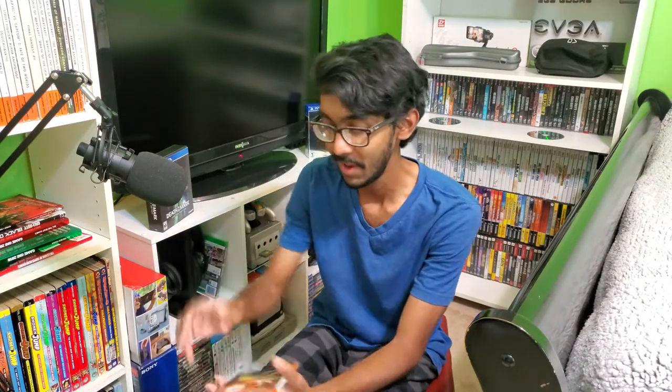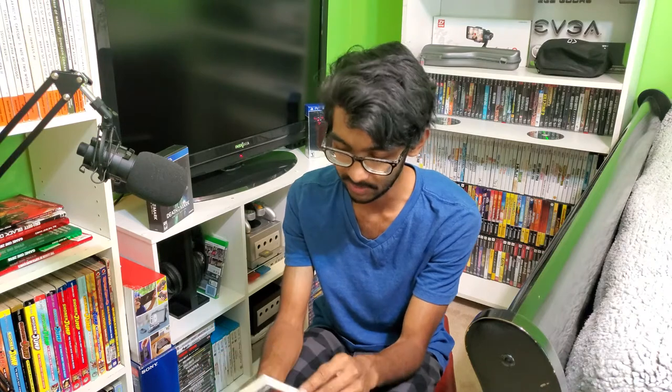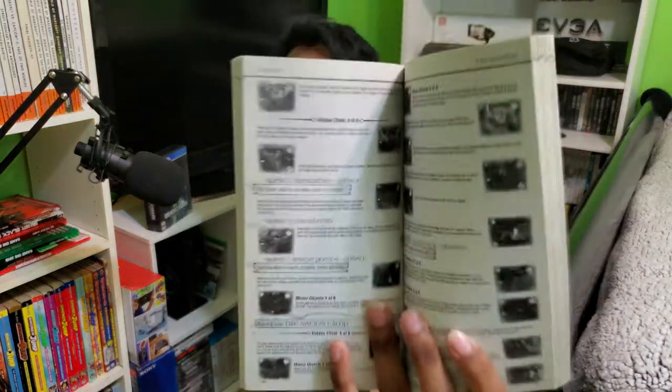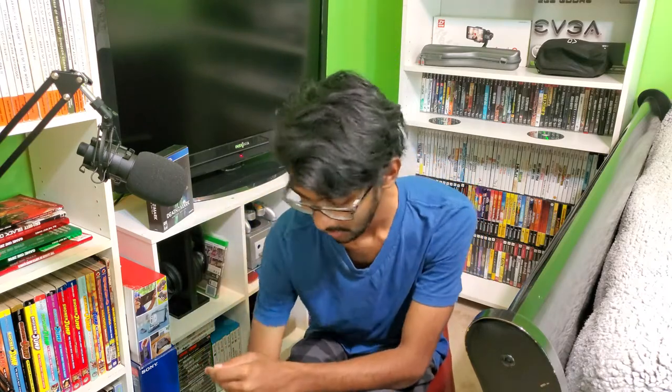Moving on to a couple more mini strategy guides. This one is Avatar: The Last Airbender — I love this game. A lot of people hate on the series, especially the games, but the first game was really good. I got so excited when I got the strategy guide because there are a lot of secrets — it's basically an RPG with a great leveling system. But unfortunately, it's basically unusable: it's so small and the pictures are so blurry you can't really tell what's going on.